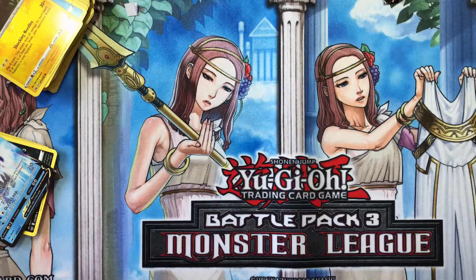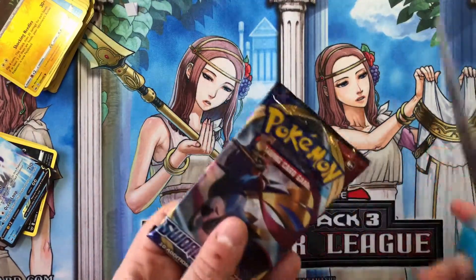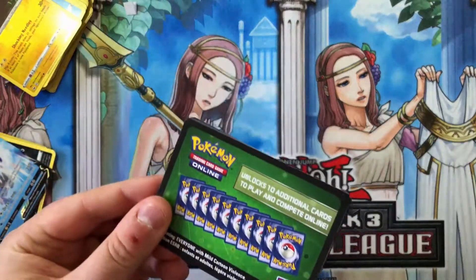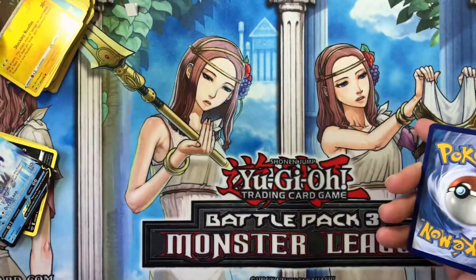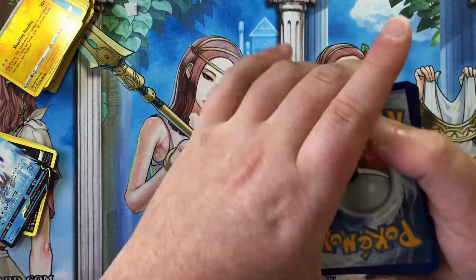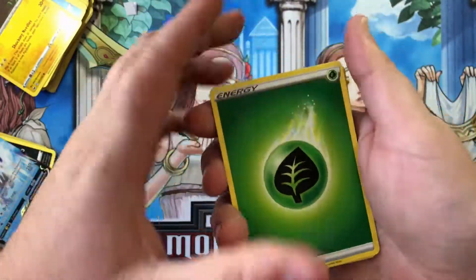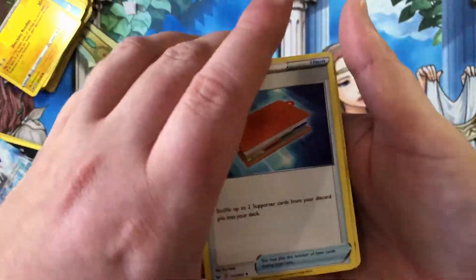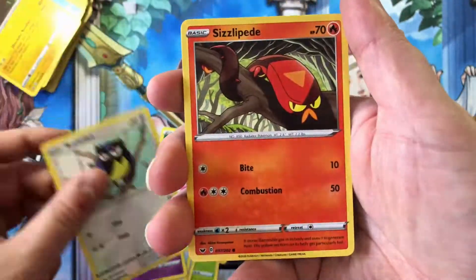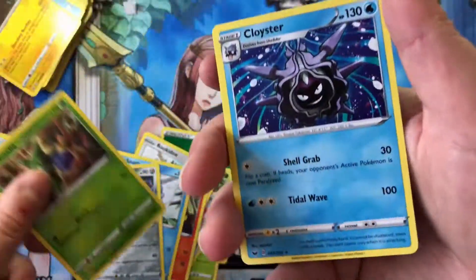How many packs do we have? Three — two more to go, then we will reveal all the secrets. Got another green code card — whatever. Let's guess the energy type: let's go Psychic, let's go Grass. Frillish, Palpitoad, Sitrus Berry, Gastly, Rookidee, Sizzlipede, Snom, Mawile, Roselia, and a Cloyster — rare right there.